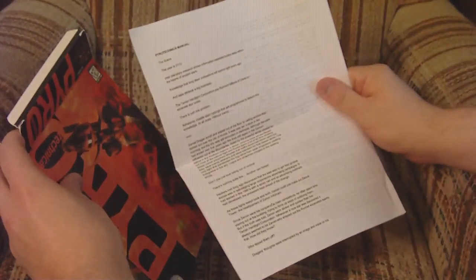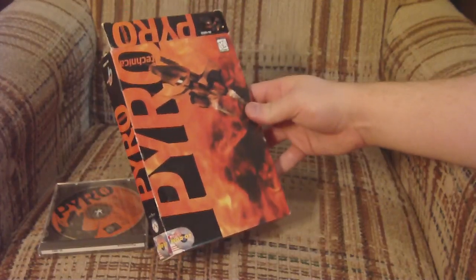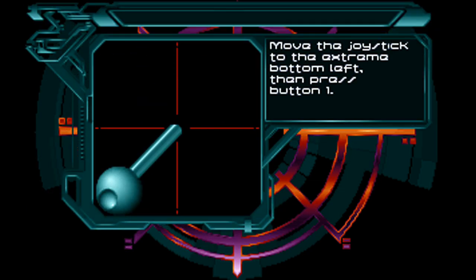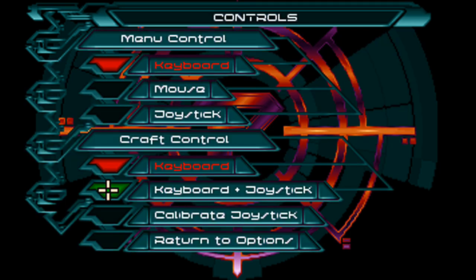Thankfully, the inside of the box is exactly the same size as an 8½ by 11 sheet of paper folded in half, so it's perfect for storing a printed version of the manual. Being that this is a 3D first-person spaceship shooter, I figured a joystick might be a good choice, but after trying to enable it about 100 times in the options, it never, ever worked. I tried multiple joysticks on multiple computers and even tried emulating it in DOSBox, but it was just no use.